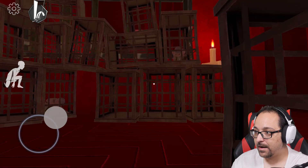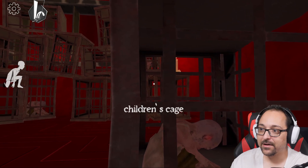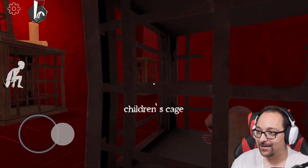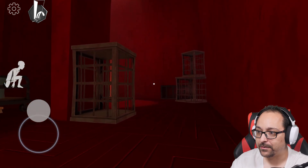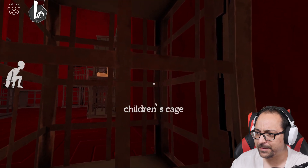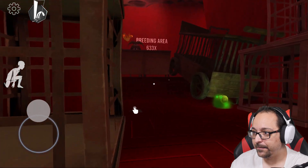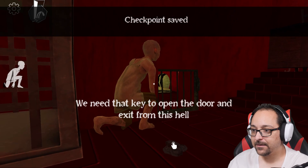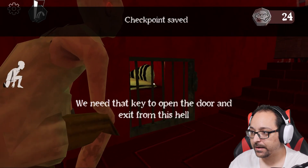Hey kids — nope, nope, nope. There's another one — so many. I need to wait for him to pass and then get to the second cage. Go, go, go — don't turn around, please don't. We're almost at the save point — go back. Save point, give me the save. Okay, we saved. We need that key to open the door to exit this hell — what key?